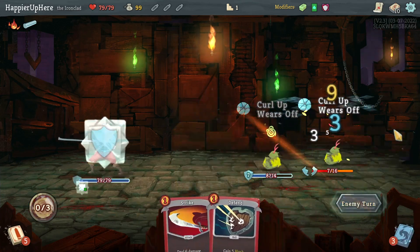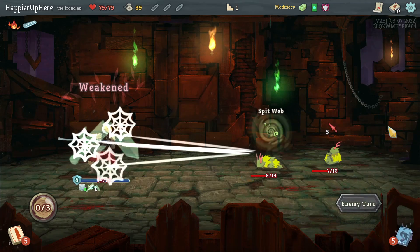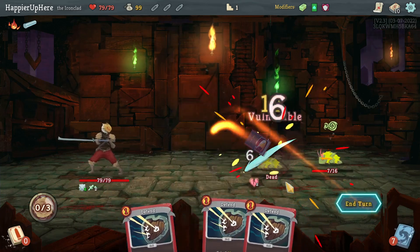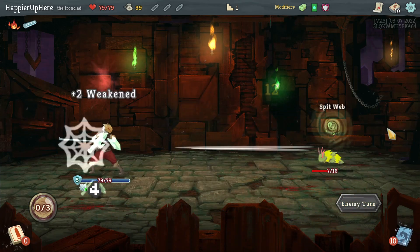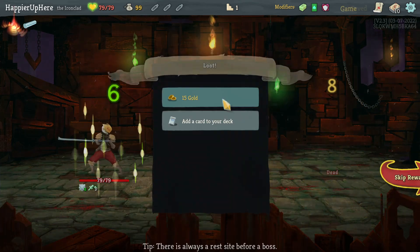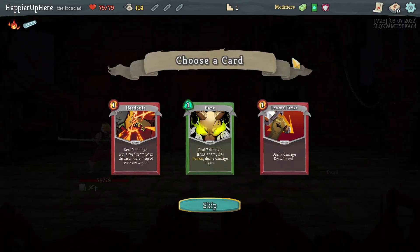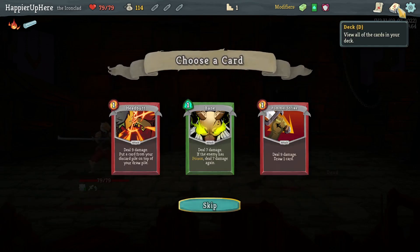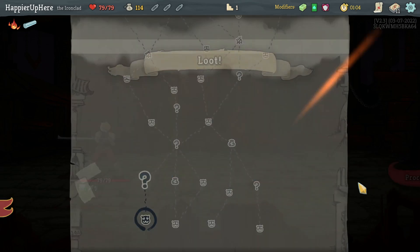I have the plated armor so I can do triple strike — seven incoming, I can kill this guy and that should be able to kill the backliner next turn, just need two strikes. Bane, Pummel Strike, or Headbutt — unfortunately Bane is not that useful yet since I don't have any poison. Maybe Pummel Strike is good. Let's take the card draw.